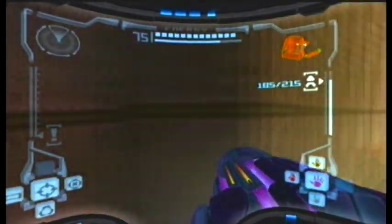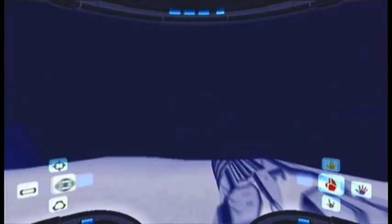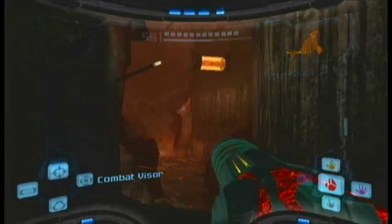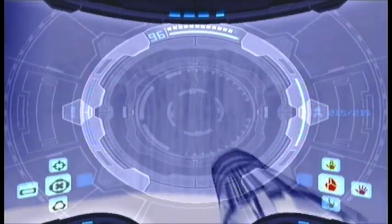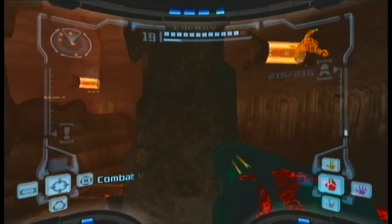We are in Magmoor Caverns again. You may recognize this area from when we got one of the missile expansions earlier. Use the X-ray visor to reveal hidden platforms, shoot that away with a regular missile, and collect another one.